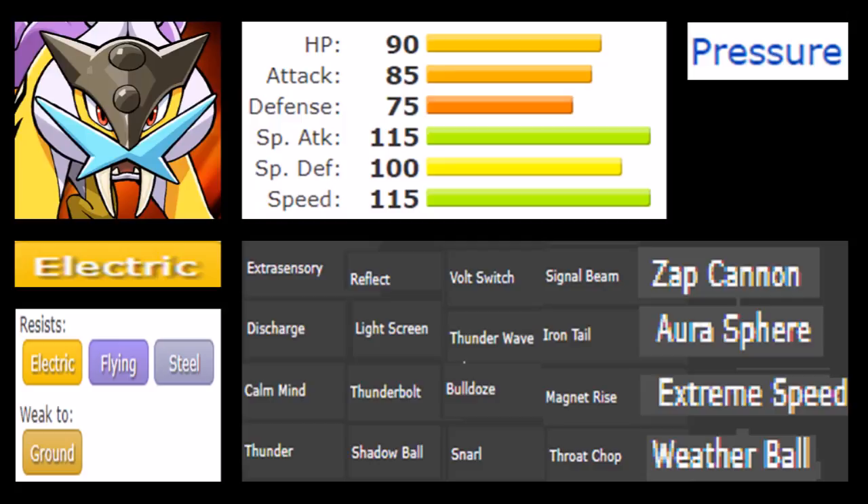Raikou has a really good variety in its movepool, making it very interesting to fill different roles — which is why it's so competitive. It gets Extrasensory as a psychic-type move, Discharge, Calm Mind, Thunder, Reflect, Light Screen, Thunderbolt, Shadow Ball, Volt Switch, Thunder Wave, Bulldoze, Snarl, Signal Beam, Iron Tail, Magnet Rise, and also Throat Chop.